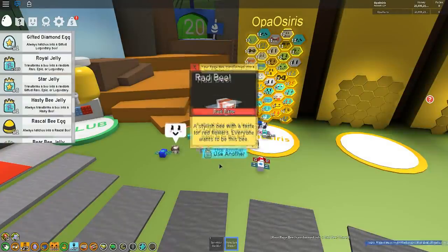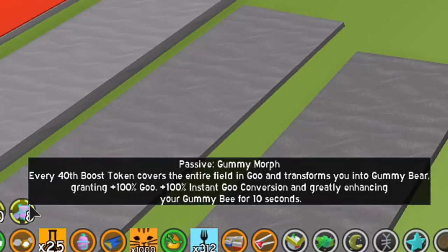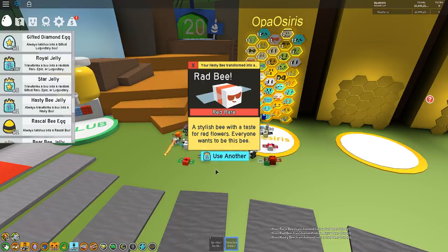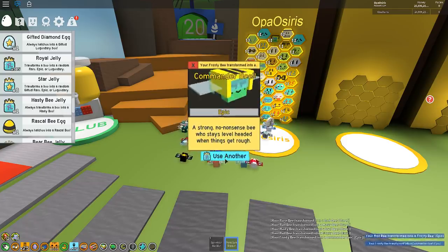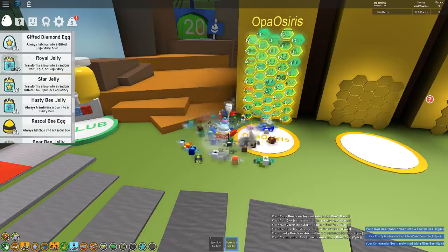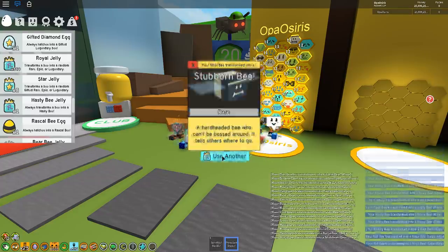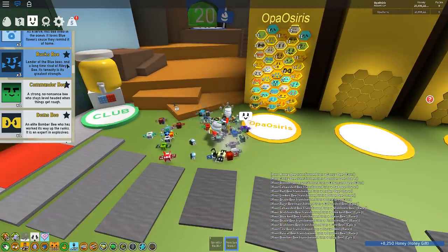The royal jelly is right here — let's place a few on this rage bee. The bees I'm looking for are either Bucko Bee or Riley Bee, since the gummy morph from the gummy mask requires boost tokens to activate the ability, and Bucko Bee and Riley Bee give you those boost tokens. There you go — got a Riley!